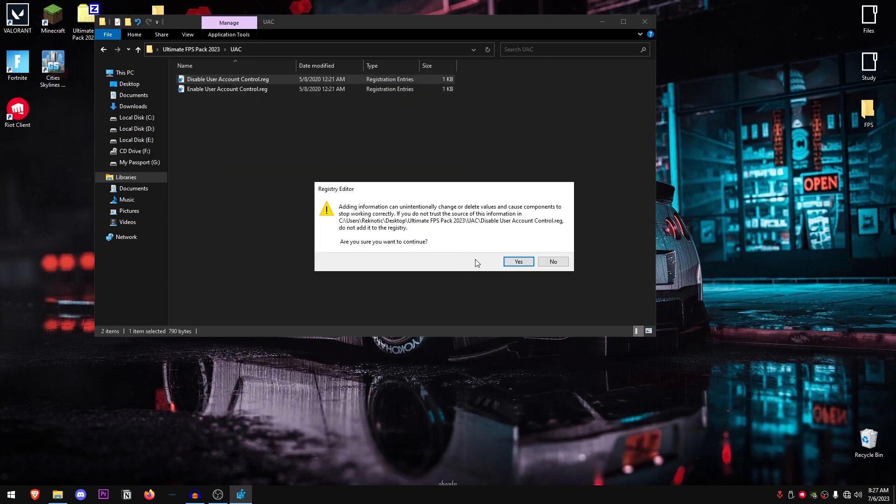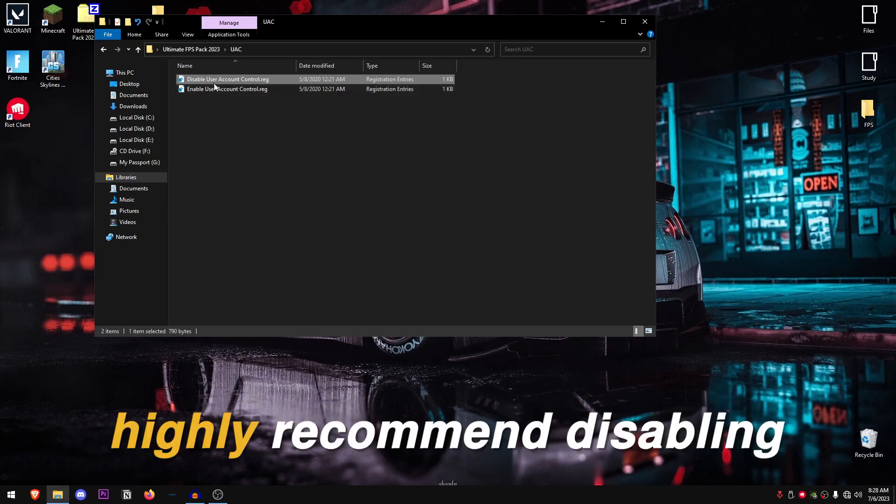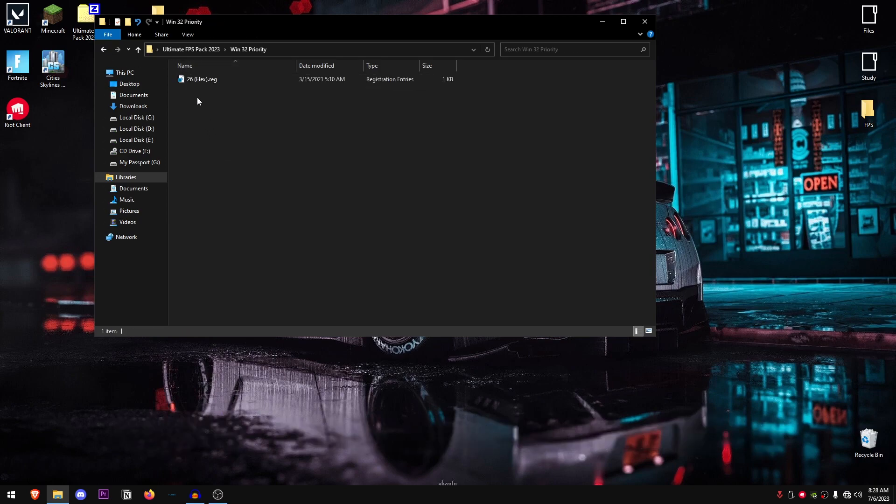Going back into the pack, open up User Account Control and disable UAC — hit Yes, hit OK. This will not only disable the confirmation box that pops up when applying changes, but it will also disable restrictions on some of those changes. I highly recommend disabling this one.